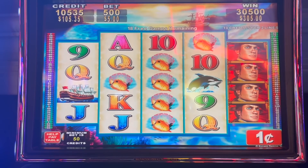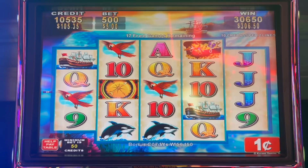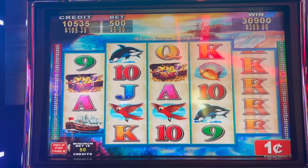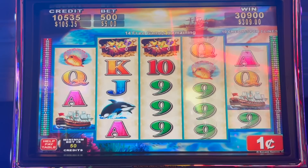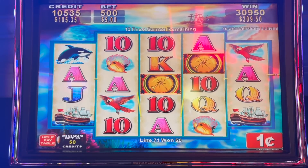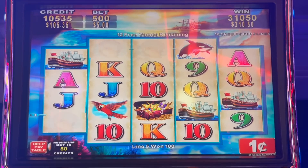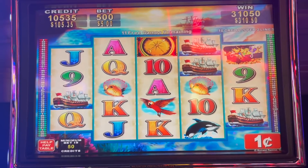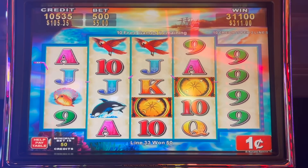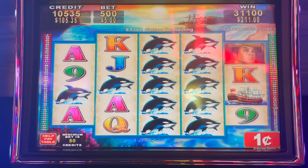I need them to show up — that's the wrong side. $2.50. Come on captain, I need you to show up. 14 free games remaining — we're supposed to be hitting a hand pay right now. 10 more games remaining — can we get above $500? We missed the whale again. $75!